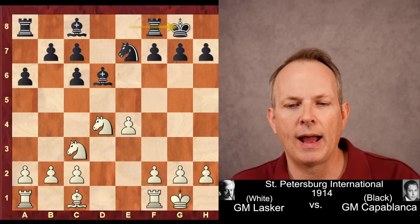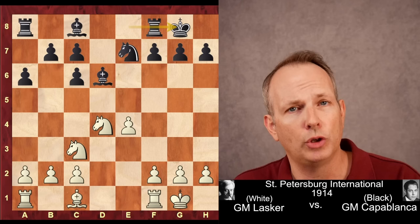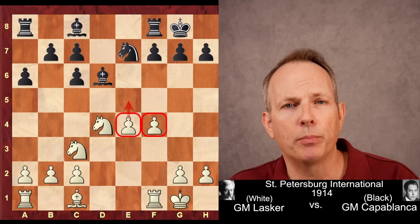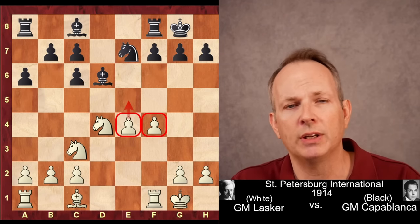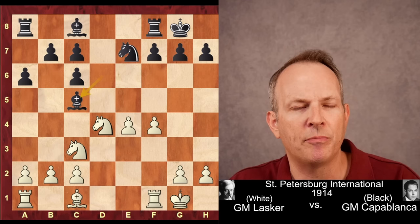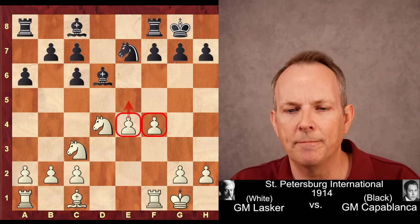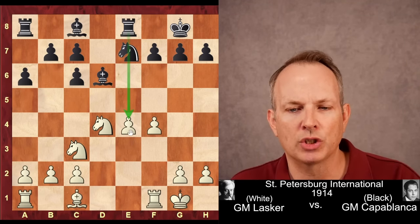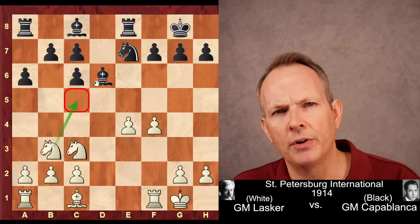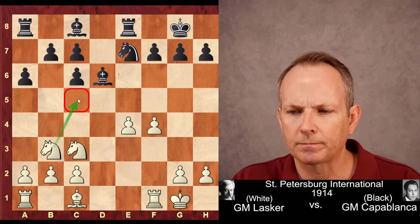White has this healthy kingside pawn majority, and what do you do with a pawn majority? You push it. F4. Lasker plays simple, clear chess, advancing his pawn majority. Rook to E8 is played. Something like Bishop C5 pinning the Knight after Bishop E3 doesn't do anything — White's fine. So Rook to E8 tries to slow down this advancing pawn majority. Knight to B3 keeps C5 under control, so the bishop can't go to C5 with check.